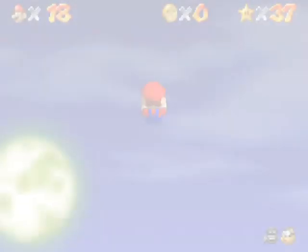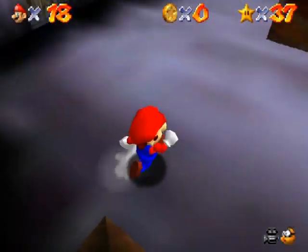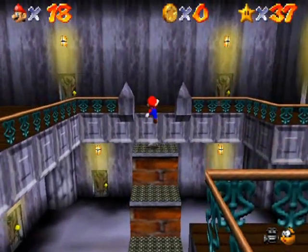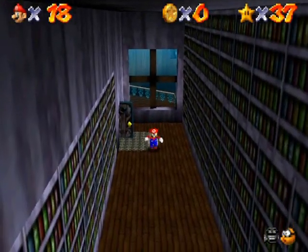Secret of the Haunted Books. For this one, you want to start out at the second floor — well, you start out at the first floor of course, but you gotta go up to the second floor. Which door is it? I forgot. Here it is, this is it.